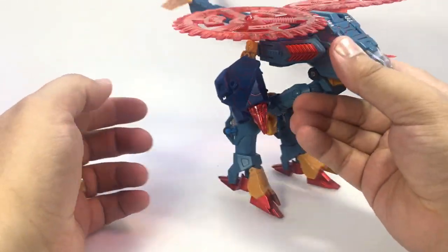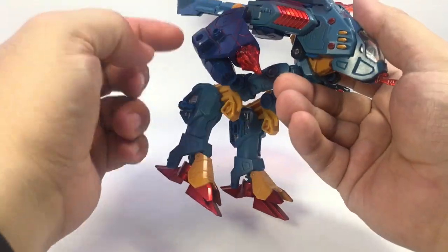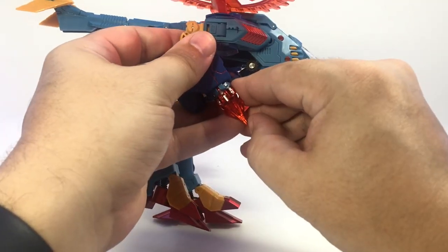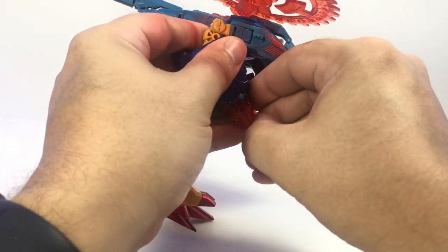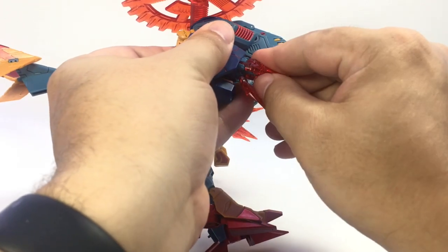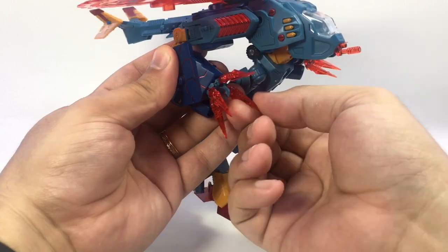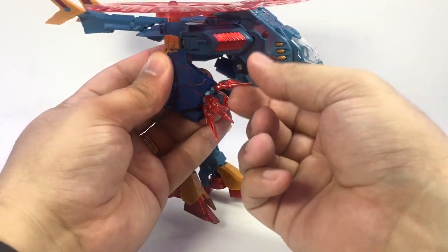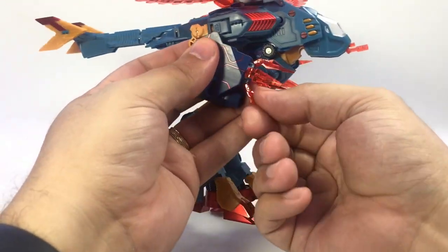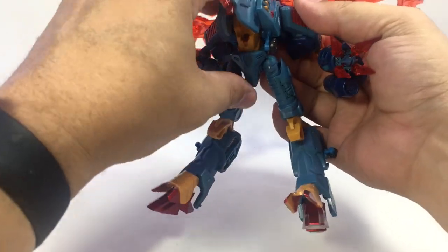I think it looks a little bit more dynamic because it still has the propellers up here, unlike Whirl where if you pull his arms down, you're bringing the turbines with it. Once you get one out, it's fine. He has the same little interior claw that Turban did, although his fingers are all translucent orange plastic. There's not two colors like there was on Turban, but you can give him a little helicopter gear walk mode here as well.